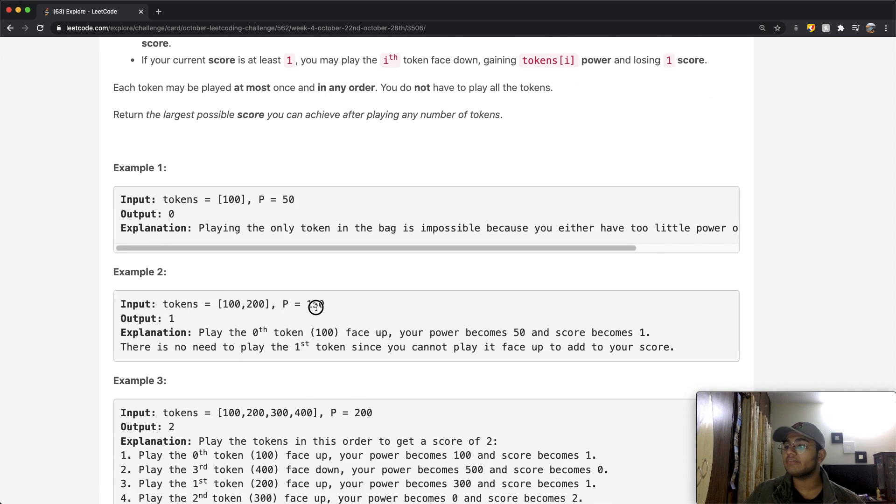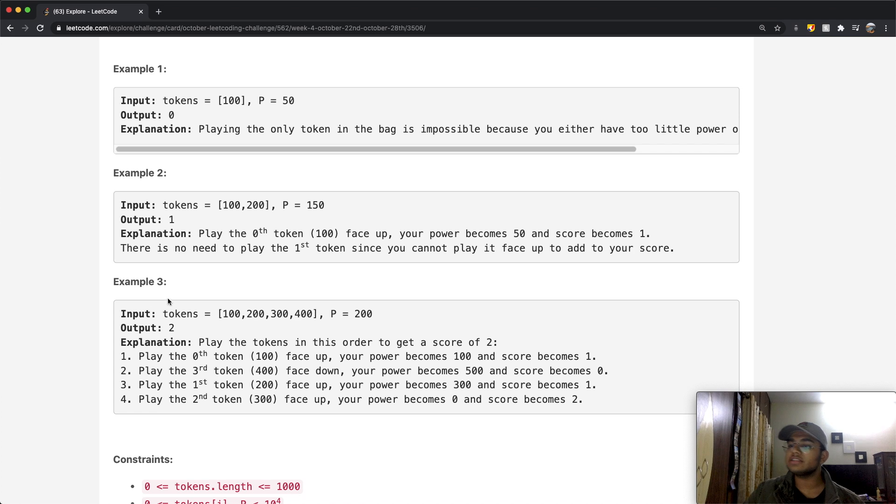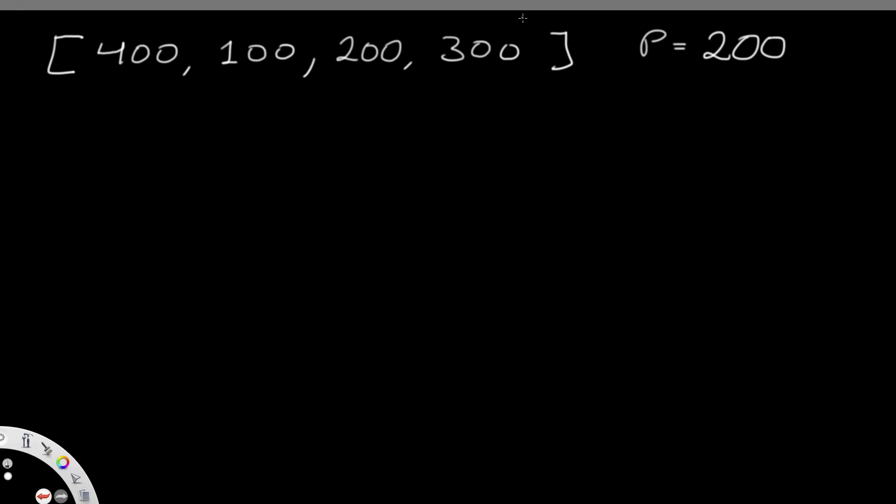In example two with p equal to 150, we place the token of 100 face up — power becomes 50 and score increases by one. We stop there because 200 is bigger than our remaining power, so placing it face down would cost us our score. For example three, I'll go through it step by step. We have tokens 100, 200, 300, 400 — I've reordered them as 400, 100, 200, 300 just for the sake of explanation.